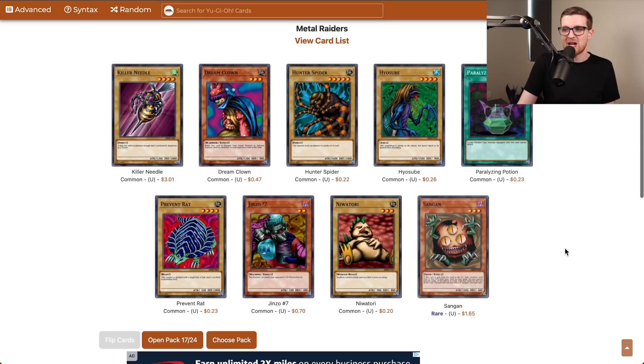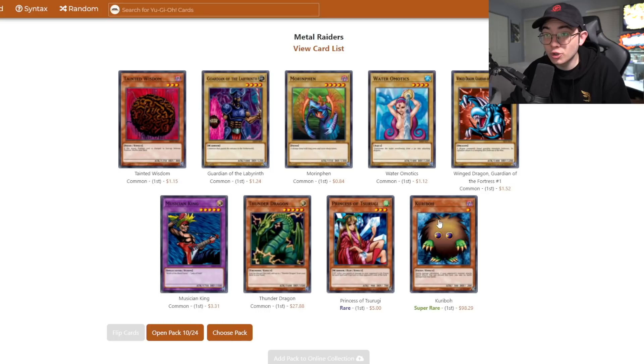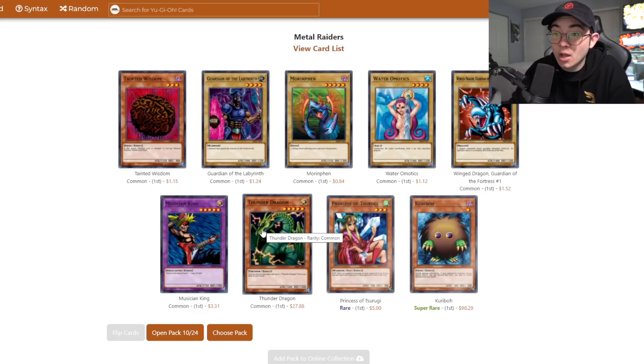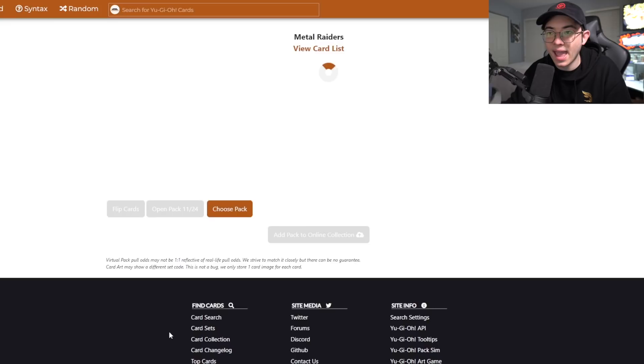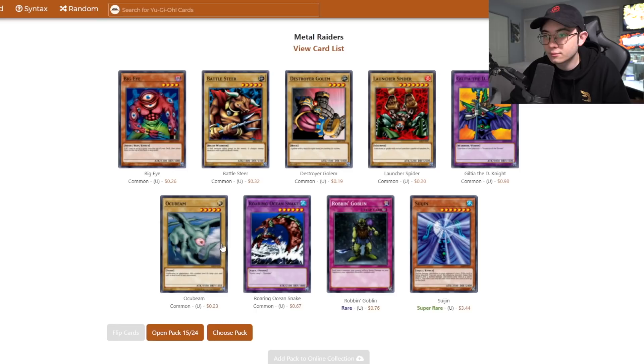A third Sangan — I wish that were Witch of the Black Forest, because we won't be able to abuse three Sangans as much as I'd like. Another Seven Colored Fish, nothing else too great. Share the Pain is pretty bad removal but somewhat playable. Kuriboh super rare — and a Thunder Dragon! Thunder Dragon's actually pretty cool, I think it's one of the commons we didn't get any of last season. If I can get three of these it's a really good advantage engine.